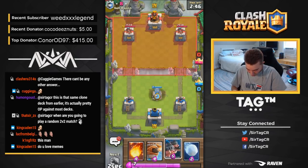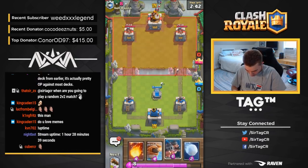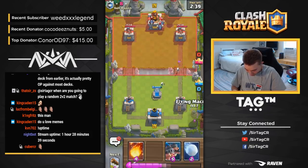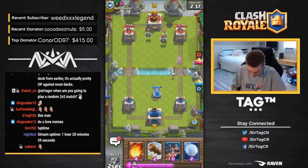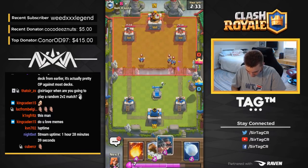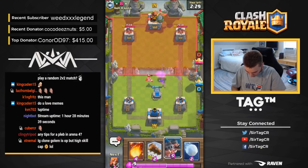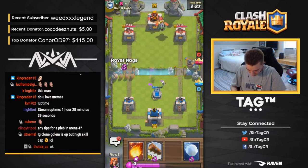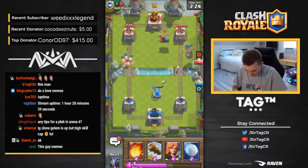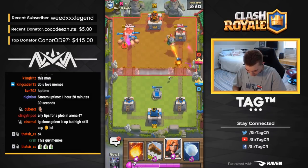Alright, we're going for a Tombstone on defense to see what he's up to. He's going to go in for an Inferno Dragon — he's going to have Minions. Is this going to be Lava Hound Loon, or some funky Mega Knight deck? Royal Hogs opposite lane. He just zaps them and has the cycle to Royal Ghost — so this is going to be Mega Knight for sure.